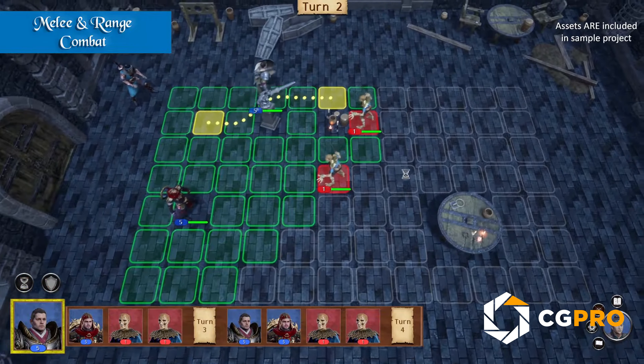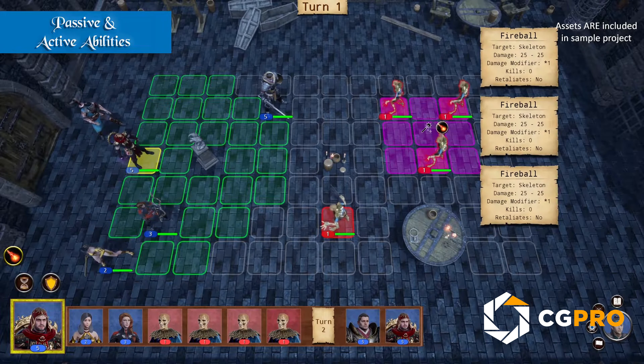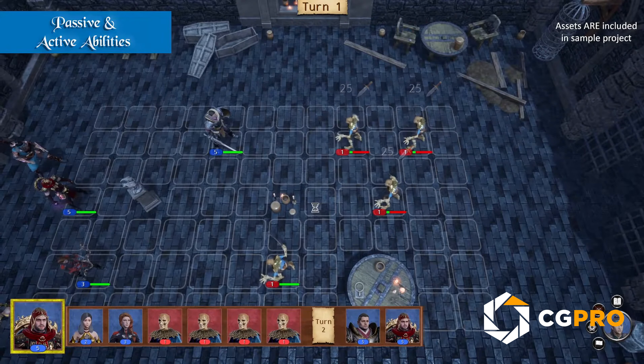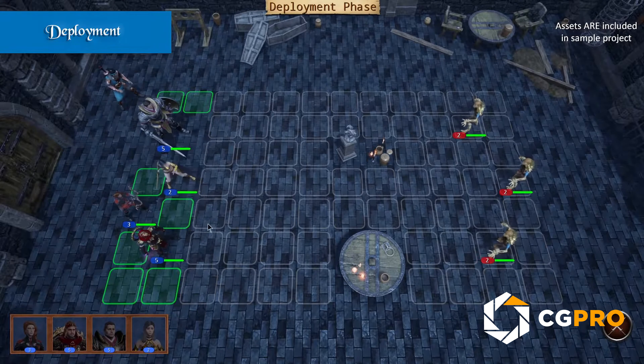Moving on, we have the Turn-Based Strategy RPG Template. This blueprint-based template is a game-changer for creating turn-based RPGs with almost no coding. You get square or hex grids, melee and magic units, boss fights, and a quest system.